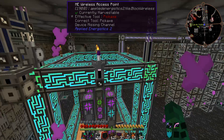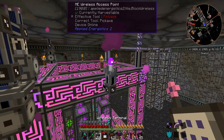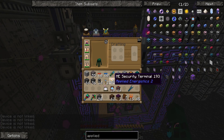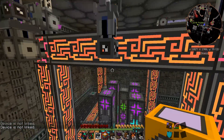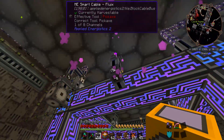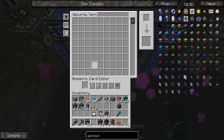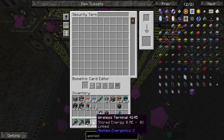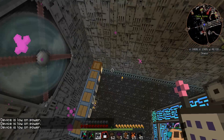That's got a range of 32 meters currently. However, we still cannot access anything — if we right-click, device is not linked. This is where our security terminal comes in. Let's get our security terminal and put it right off the side of that. Now if we open it up, we can see the security terminal. If we drop this in — stored energy zero, and it is linked. Right-click: device low on power. Of course it's low on power.